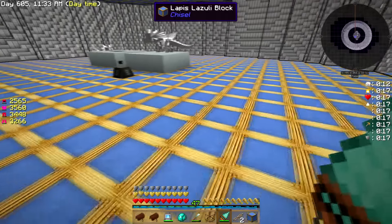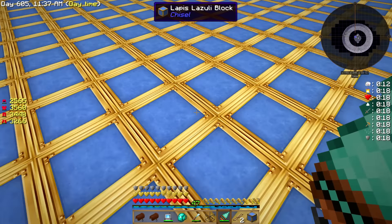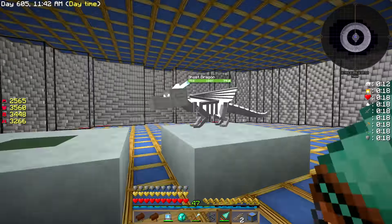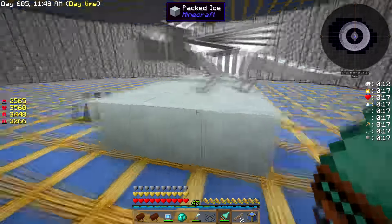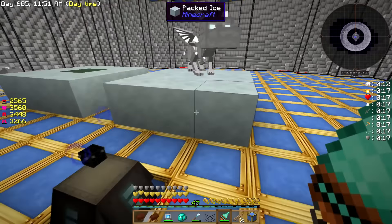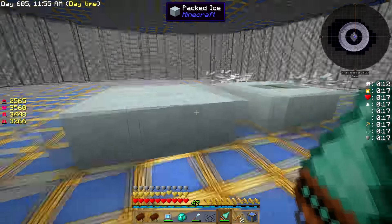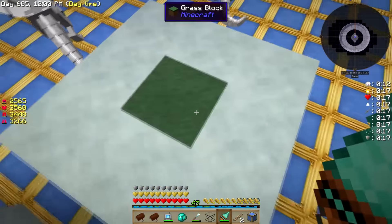I also changed these all to Lapis blocks — I didn't like the gold. I do like the Lapis, I think they're a pretty cool block, look pretty nice actually. But I think I'm going to end this video here. I got my Ghost Dragons — they were supposed to be ice dragons.